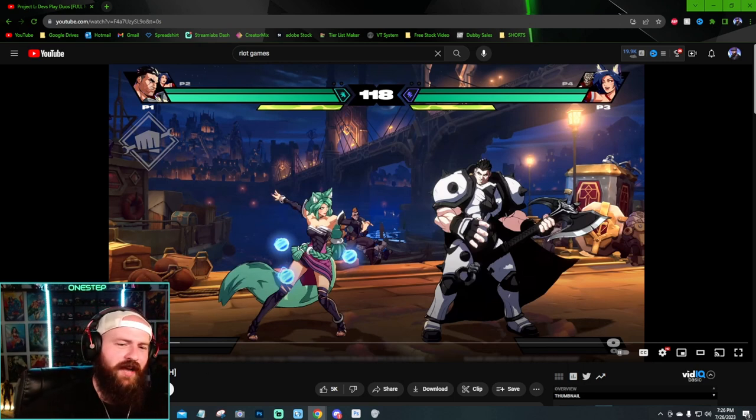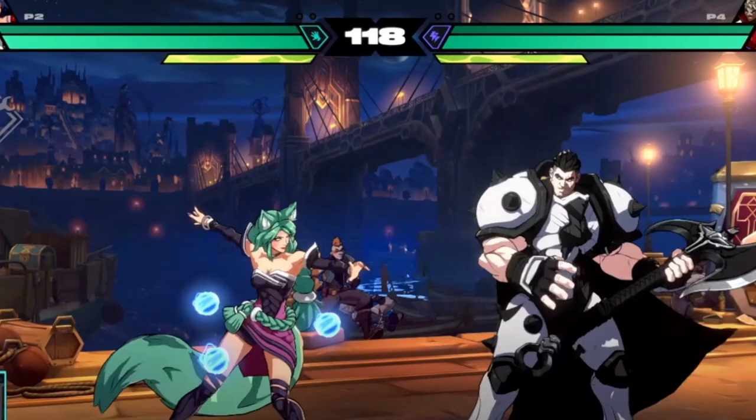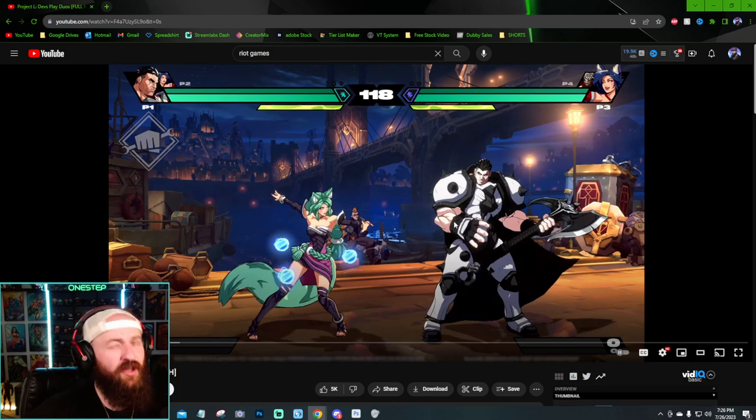First thing I want to note as we go along: look how awesome, look how beautiful this looks. I really enjoy the art style and aesthetic they're going for — the stages, the characters. This looks like a standard fighting game UI; we have the health bars up top. And the first thing you might not know yet: Project L is a 2v2 fighting game.